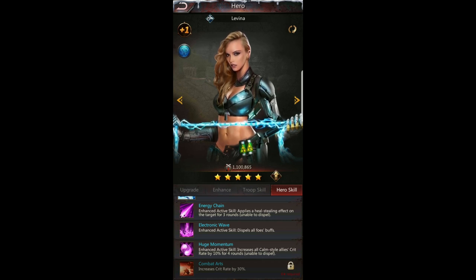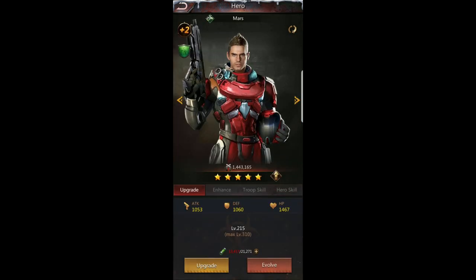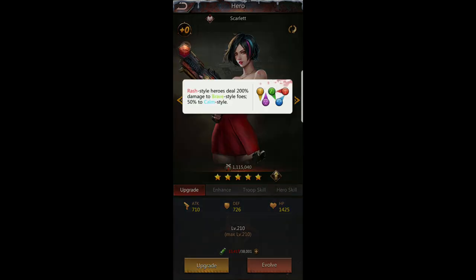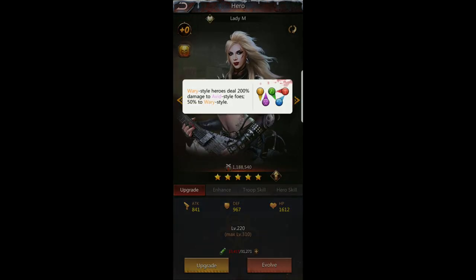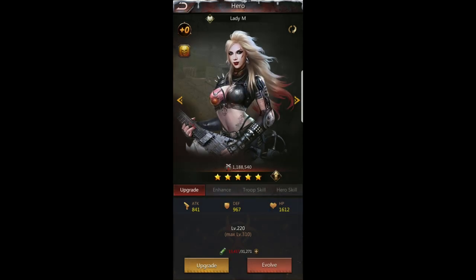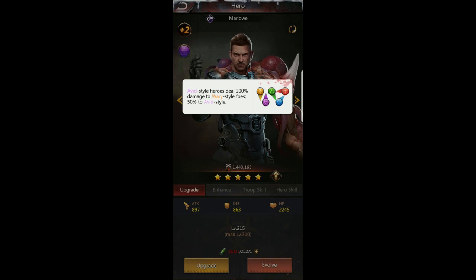Huge momentum — an enhanced active skill — increases all calm style allies' crit rate by 10% for four rounds and cannot be dispelled. Calm style heroes are blue. Green is brave, red is rash, gold is wary, and purple is avid. You can check the style chart by simply clicking on it, and it will show you how these stats favor different styles and colors of heroes.